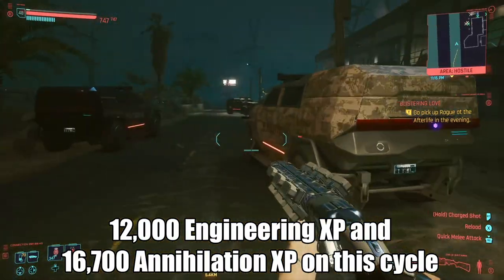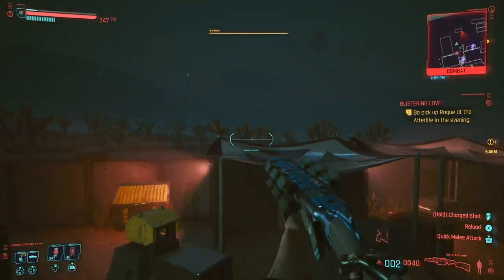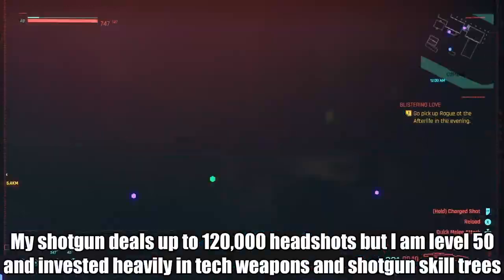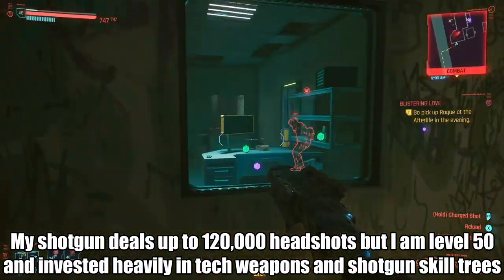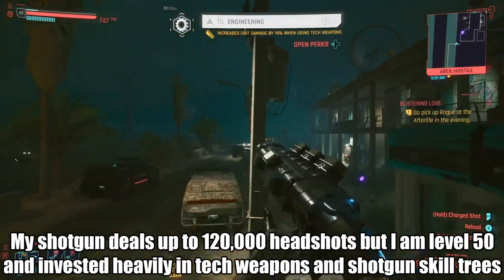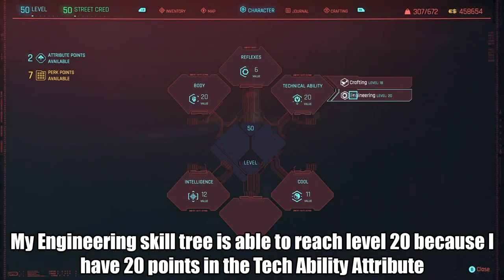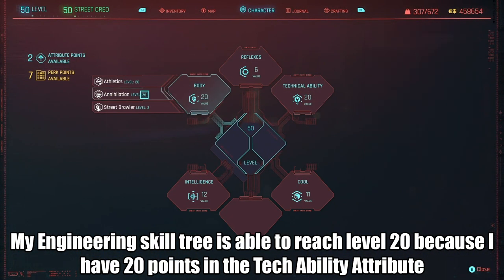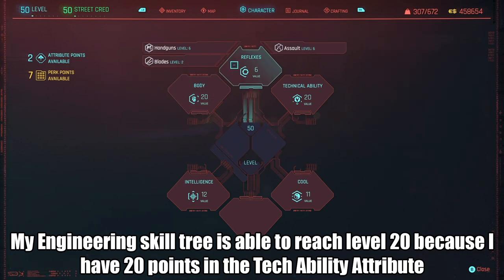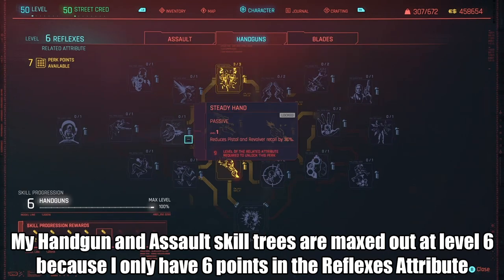I'd bet the precision rifle works pretty well too if you land all headshots with it. I think the most important factor is that the charge weapon you use deals a lot of damage in a single shot and that each shot shoots multiple projectiles. You'll also need to be hitting enemies through walls. You're going to need your tech ability attribute at the level you want to get your engineering skill tree to — so if you want engineering at level 20, you'll need tech ability at level 20 as well. This is how all skill tree progressions work; they are limited by the level of the attribute they're found under.